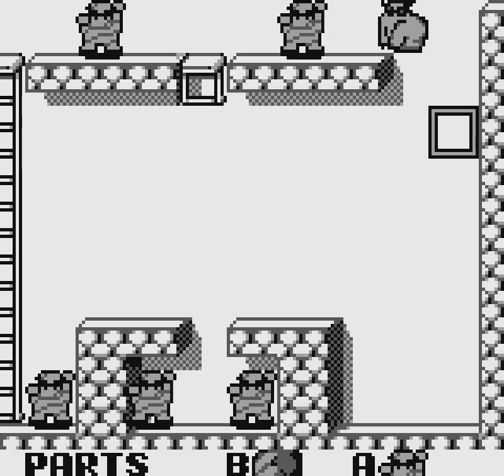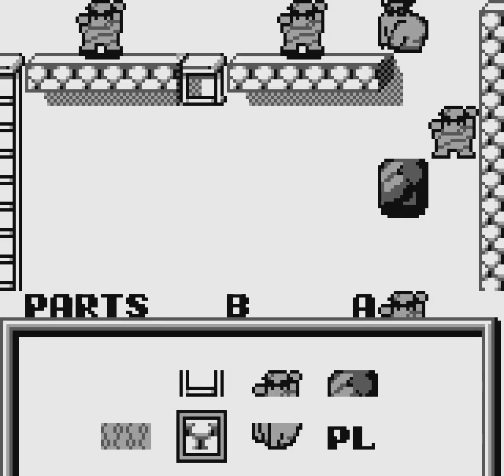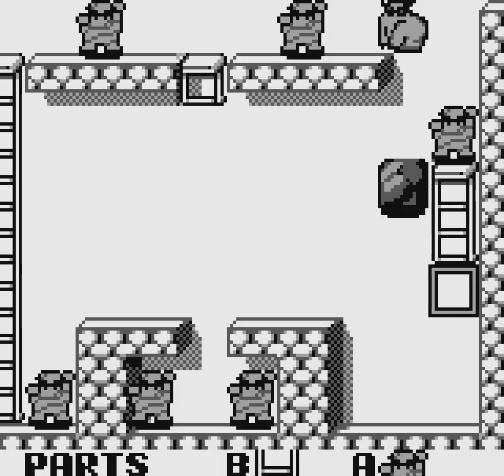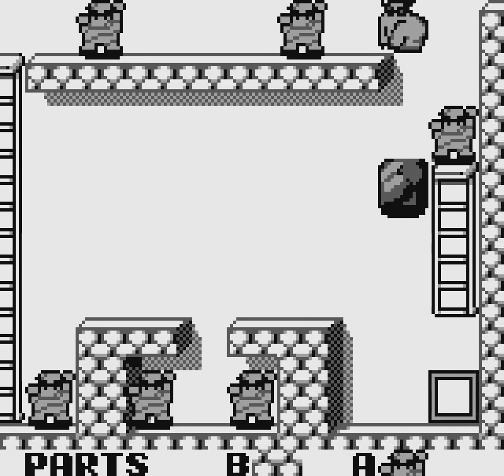We'll have a monster there. We'll have a boulder - no, not a boulder there. We can't have a boulder there, because that would render the level a little bit impossible. We don't want an impossible level, that's for sure. We can't actually do anything with that level right now unless we put a ladder. A ladder would be a good idea. Maybe we should actually get rid of that ladder there. That makes the level way too easy. Way too easy.